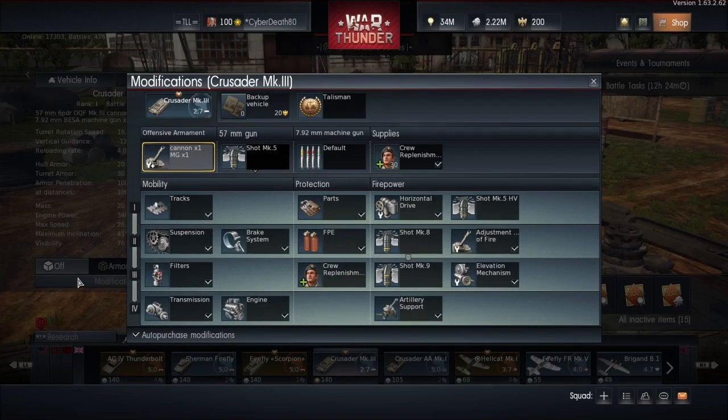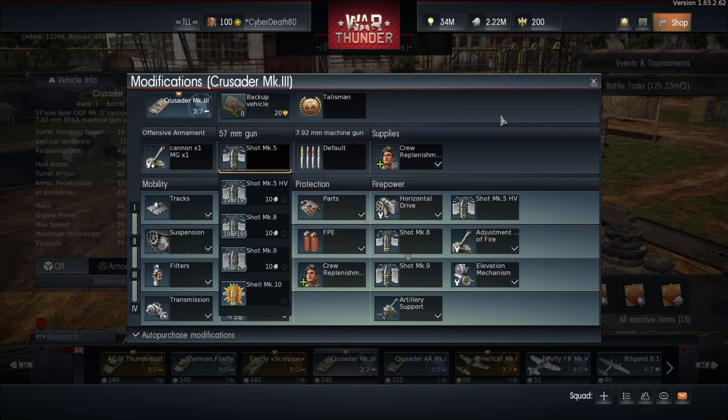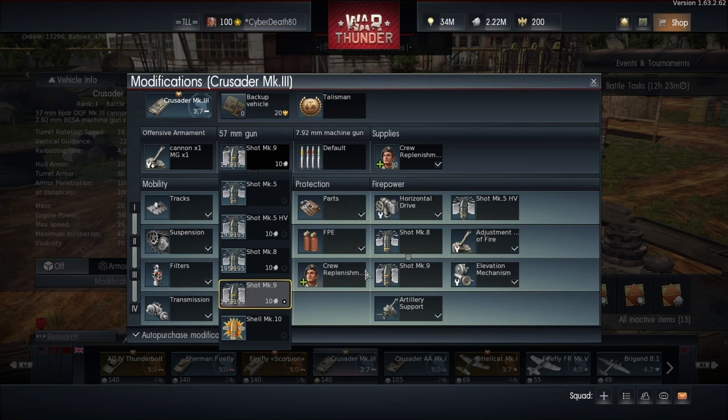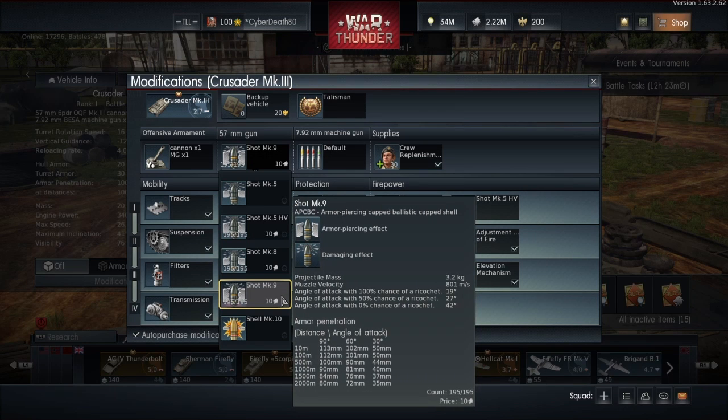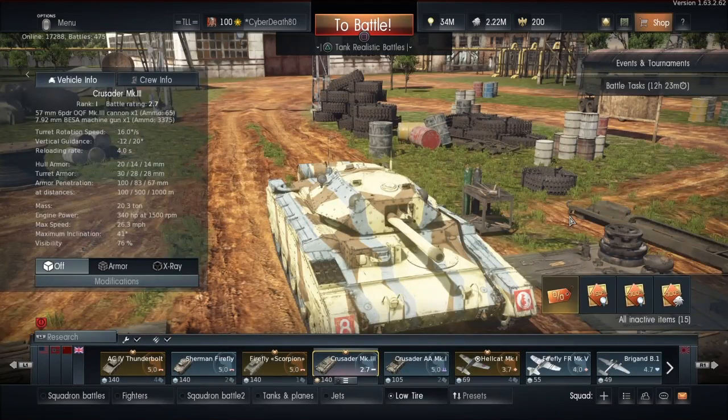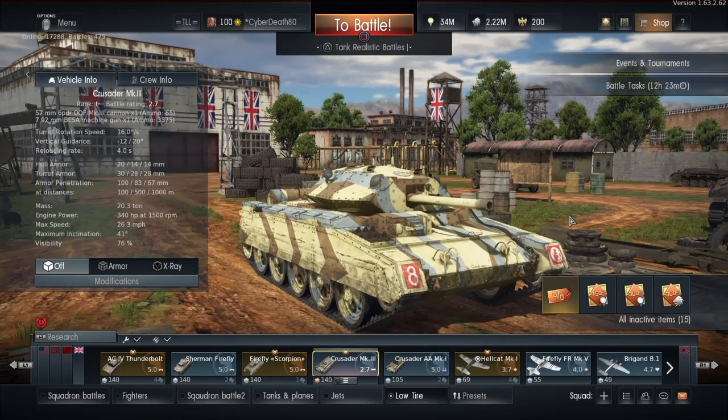The modifications are all done and I am equipped with a talisman. Even though I'm researching a tier 5 vehicle at the moment, it makes no difference. The Mark IX shot is the one I'm going to be using. It doesn't do the greatest amount of penetration, but at this battle rating you really don't need to.